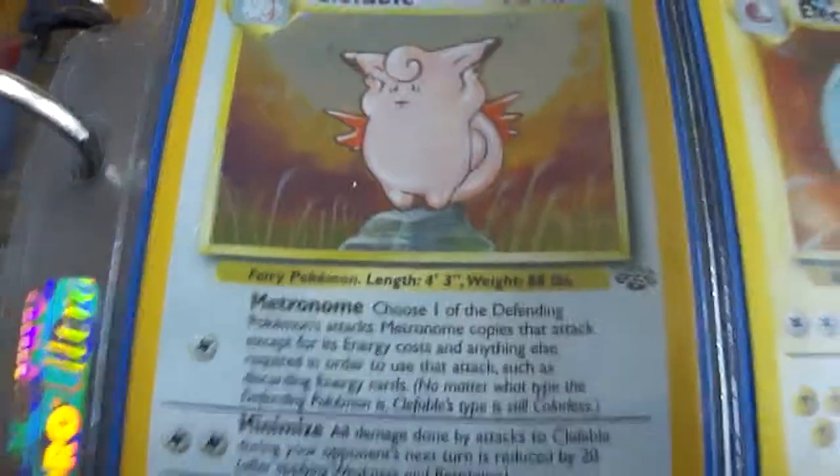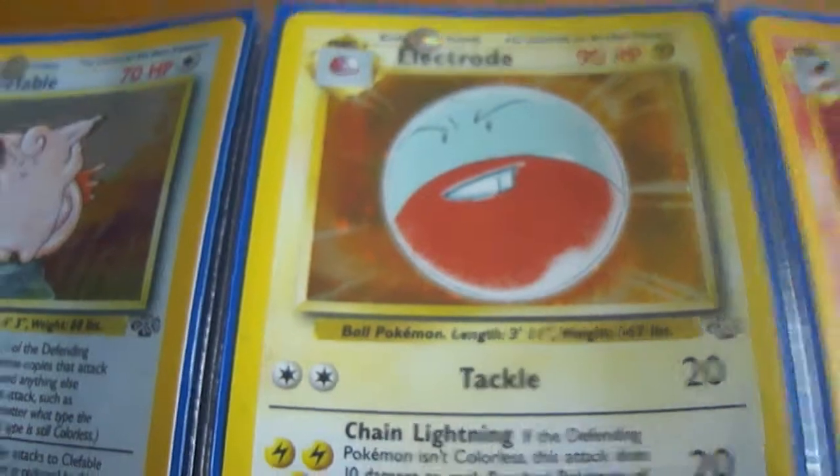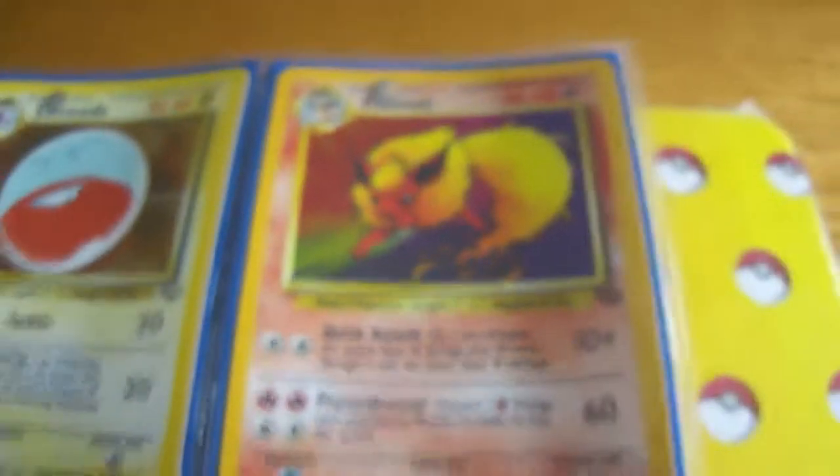So we're going to start off with the Holos. First we got Clefable. I really like the artwork in these original sets. Electrode, looking very cool. Then we got one of the original Eevee Evolutions, Flareon. Very, very nice card.